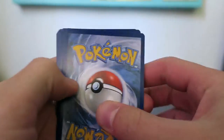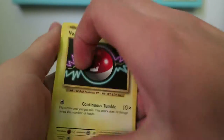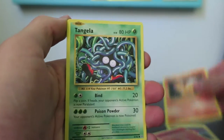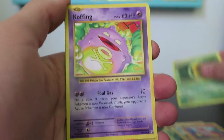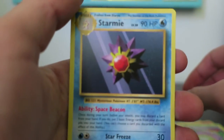Opening my first pack. We have a Vault Orb, Fire Energy, Vulpix, Tangela, Machop — I remember this card very well — Charmeleon, Kakuna, Koffing, Reverse Koffing, and a Rare Starmie. Okay, nice.